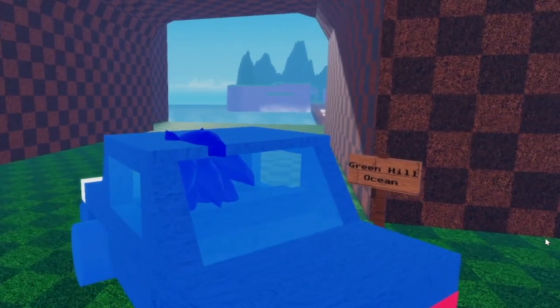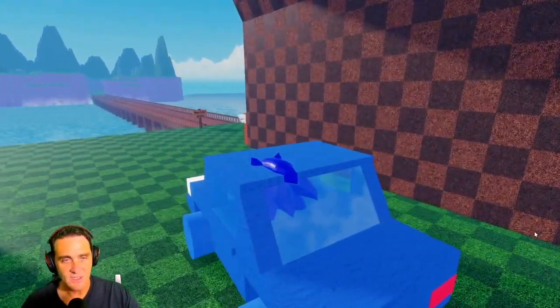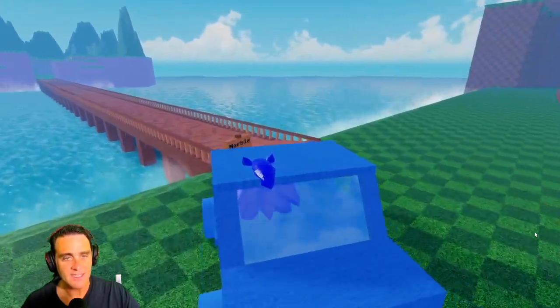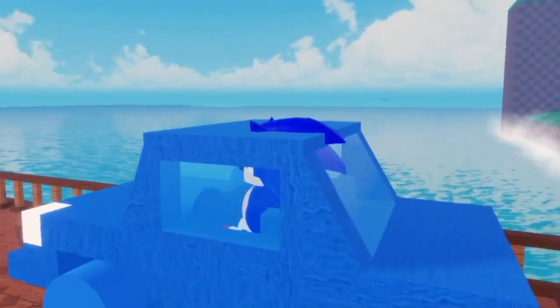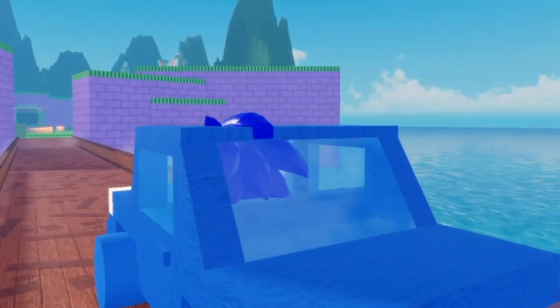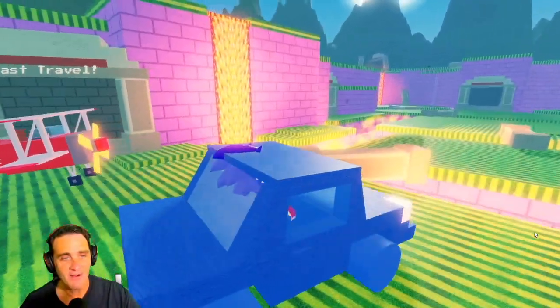Look at this — Green Hill Ocean! Whoa, Sonic, you could go across the bridge into the ocean. We've got to be careful though. Marble Zone, guys — if we could cross the bridge we could get to the Marble Zone. Okay Sonic, you've got to drive this car across the bridge. I've never driven Sonic in a car across the bridge before. Whoa, he's leaving the Green Hill Zone — now he's in the Marble Zone!